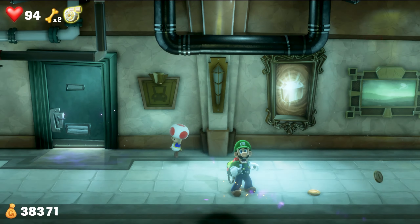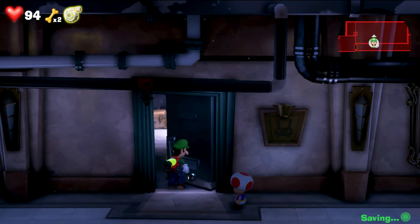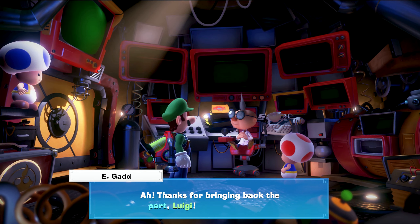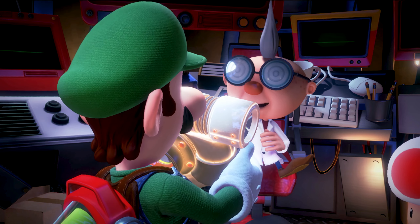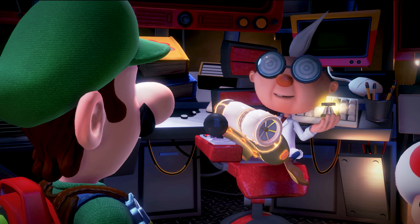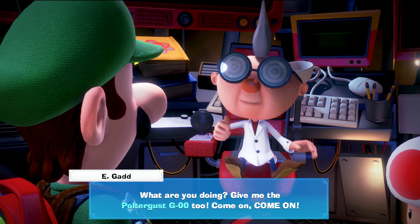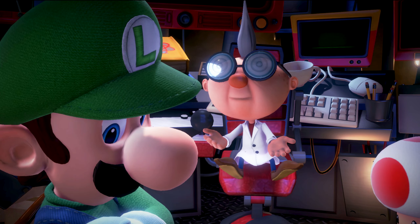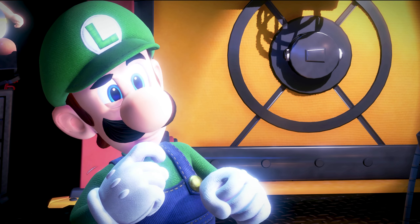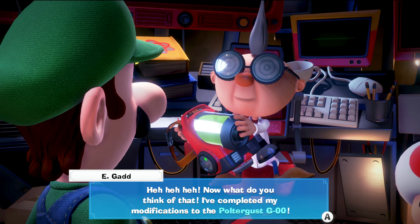Got him. Oh my gosh. Toad, for your own safety, we have to go. Here we go. Thanks for bringing back the part, Luigi. Now hand it over. Looks like a seashell. What was that? Give me the Poltergust goo too. Come on. I completed my modification to the Poltergust. Tell me what it does. It looks the same.